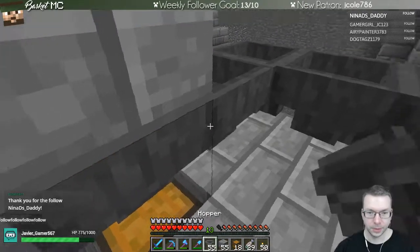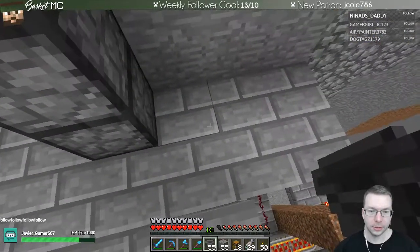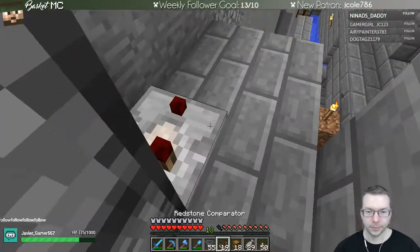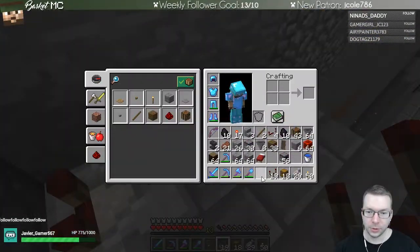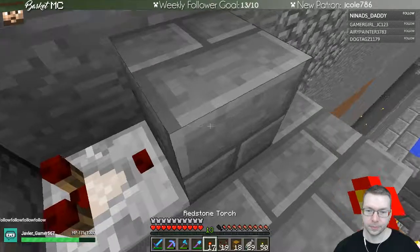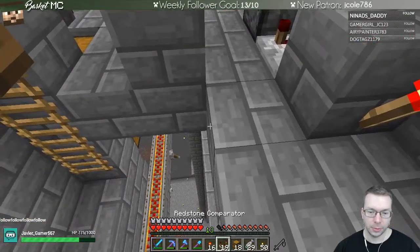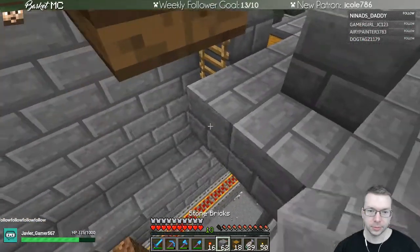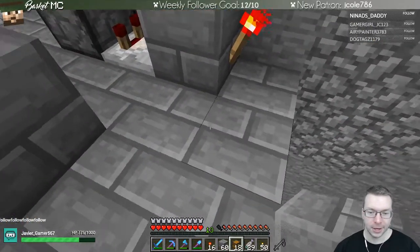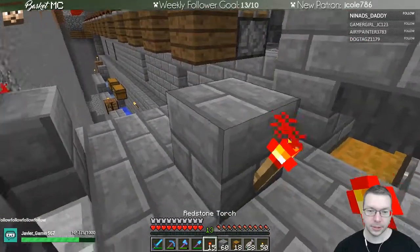We're going to put this here and now the items will flow over that way and go into the bottom here. Then we want to have our clock - let's see if we have items in there. If we do, stop the clock. The clock we're going to build over in this area here - we'll need a little bit more of these blocks. This isn't probably the most elegant way of doing it but it's good enough. We want a clock that's going to hit this guy.